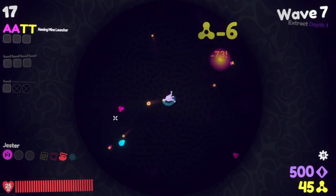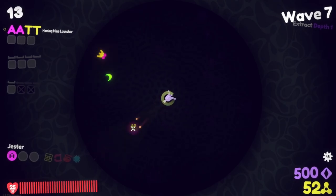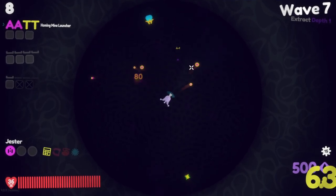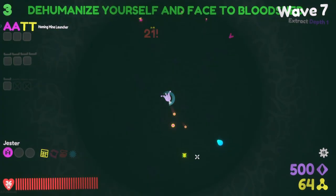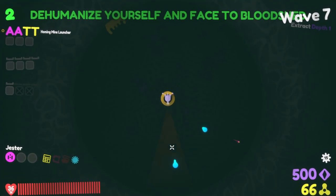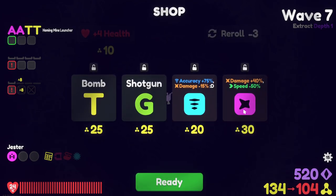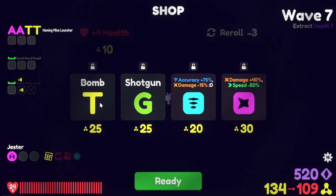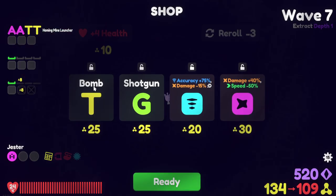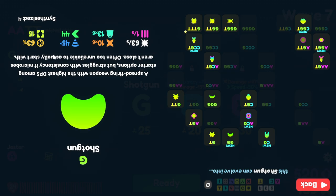Especially when it comes to my heat and why I'm taking damage from that. Because I'm doing negative damage, they're able to survive multiple hits or something. I'm not sure. Honestly, I couldn't tell you what's happening at this point. Kind of crazy.